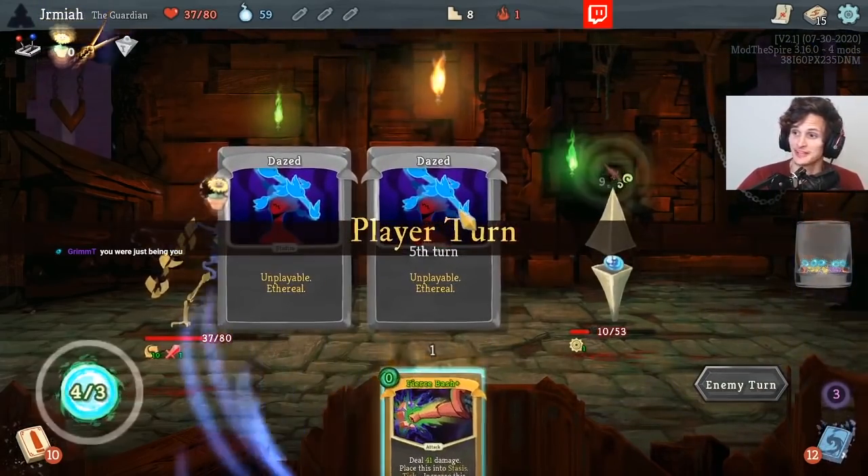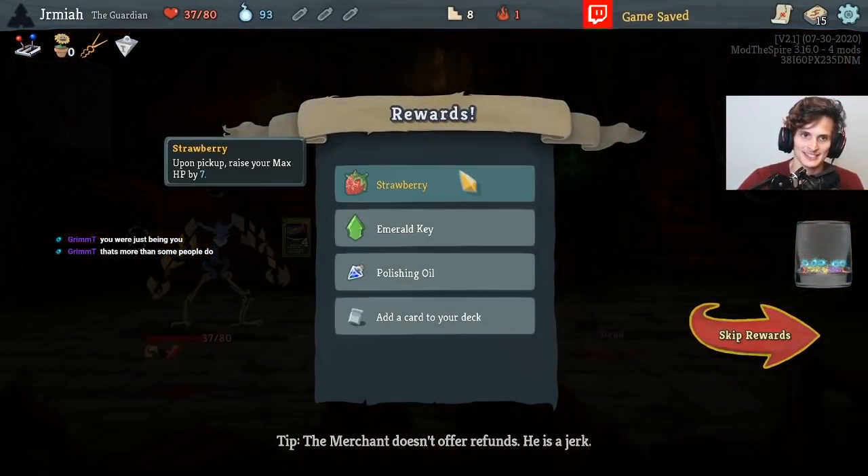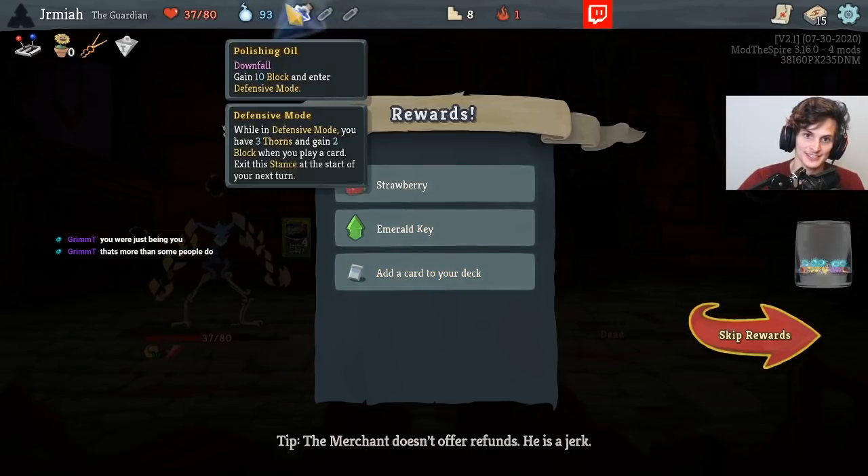I forgot to mention that if you have nothing in that card it does no damage, but that's fine. We got the Sparkle out of the way, nice and easy. Gained 10 block and entered Defensive Mode — fantastic potion, I love it.